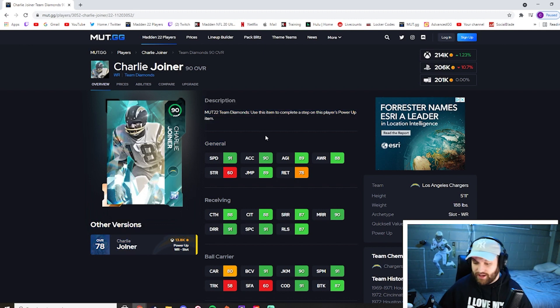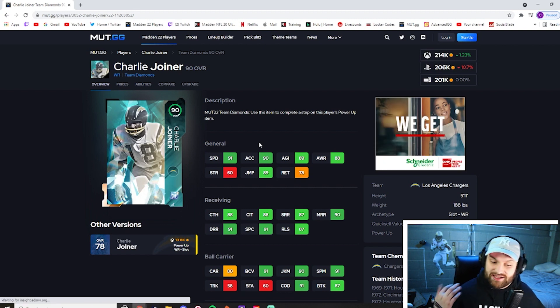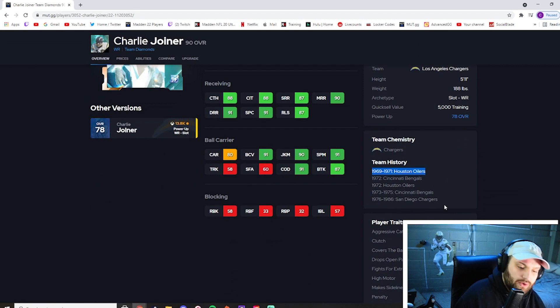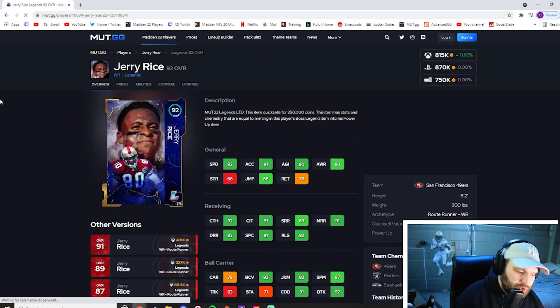At number 2 we have Charlie Joiner. This card is very, very good — 91 speed, tied with the fastest receivers in the game. He has 90 acceleration, 88 catching, 88 catching traffic, 91 spec catch, 91 deep, 90 medium, 87 short. He's hitting all the major thresholds while maintaining that 91 speed — unlike Galloway or Waddle, he combines speed with well-rounded stats. He's a slot receiver, so he gets slot-matic for cheap, and he's only five foot eleven but the all-around stats make up for it. He fits the Titans, Bengals, and Chargers theme teams. Charlie Joiner is very slept on.